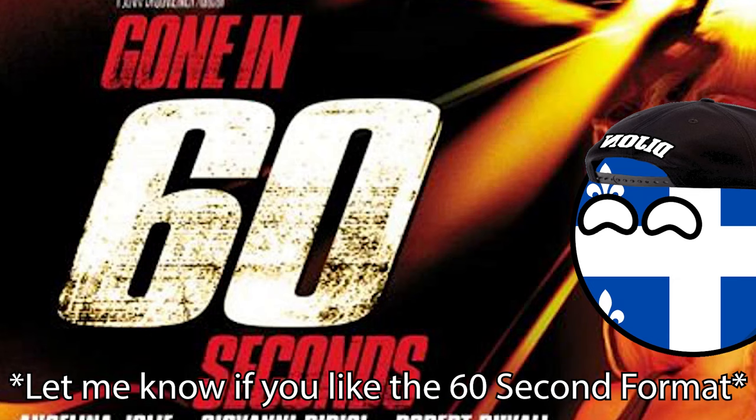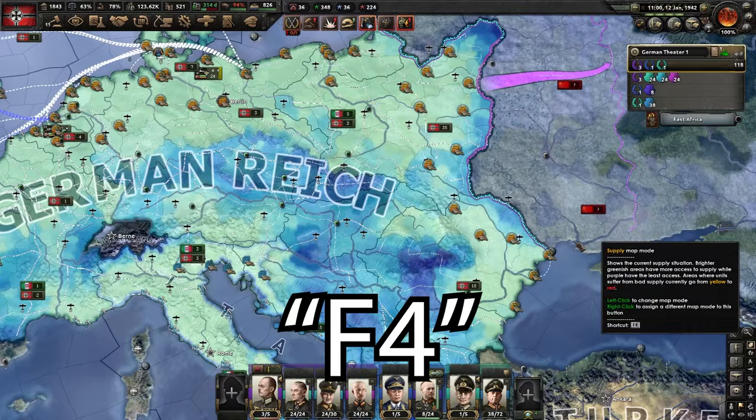So if you want to get into the supply map mode, click on the bottom right hand corner down here, or you can press F4 and it'll bring you into this.